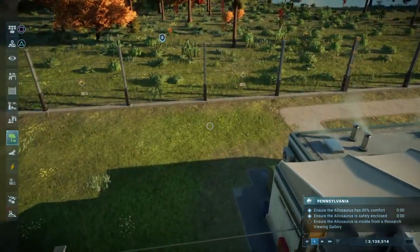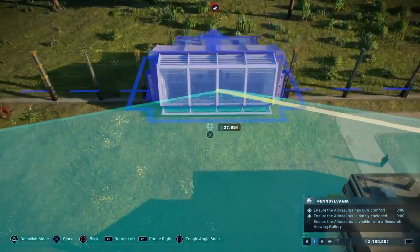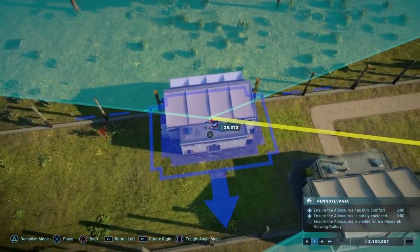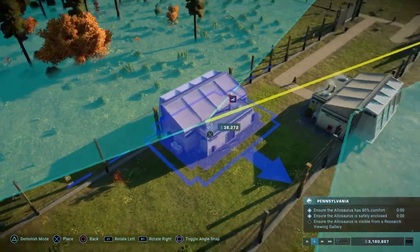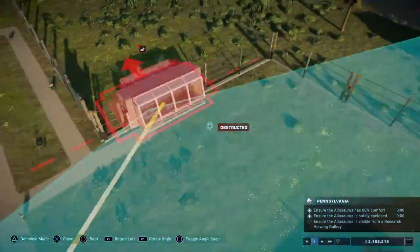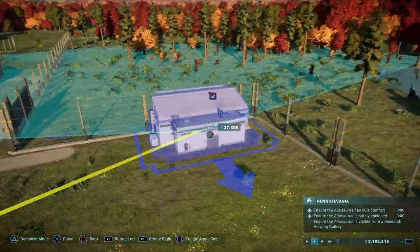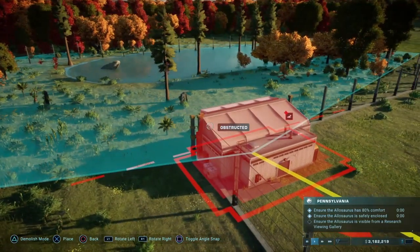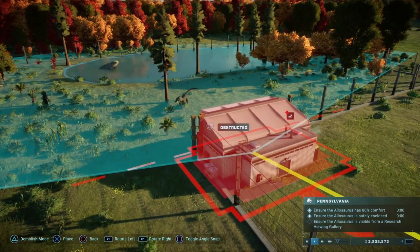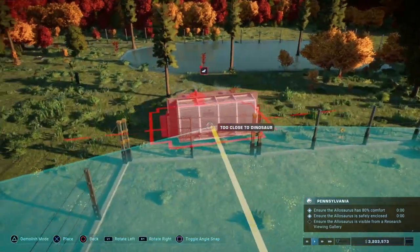All of the timers are done for ensuring that my Allosaurus is enclosed. All that's left to do now is to put in the viewing gallery, so I'm just gonna place that in real quick. Should I do it this close? I feel like I should maybe do it around the other side here so it would get a better view. Dammit — a goat. Could have been a great thumbnail.